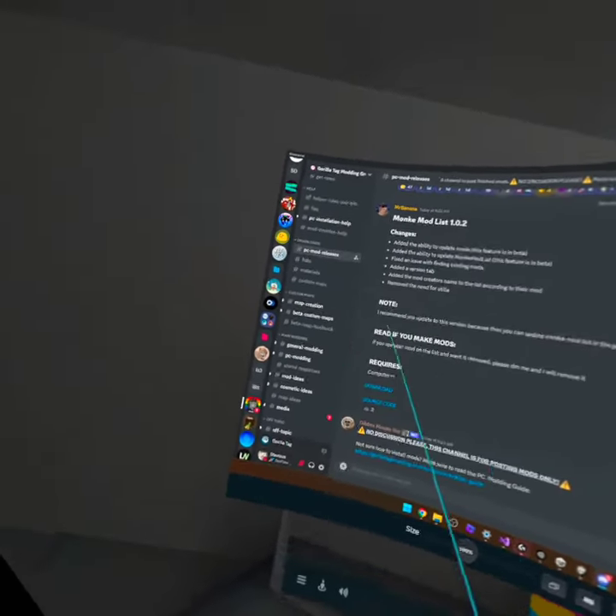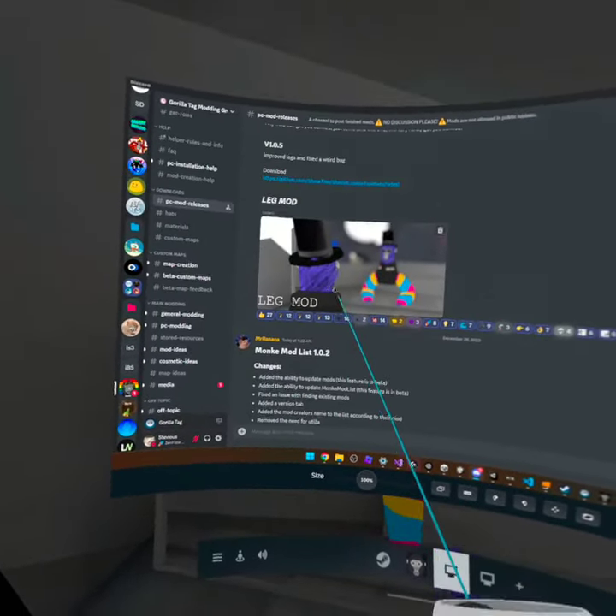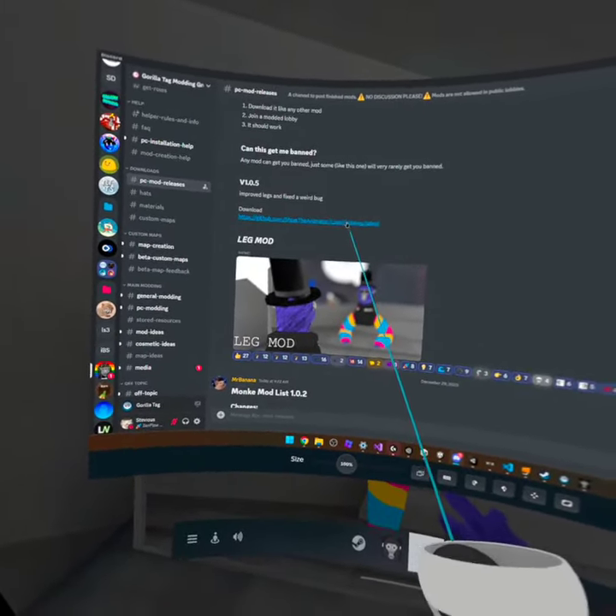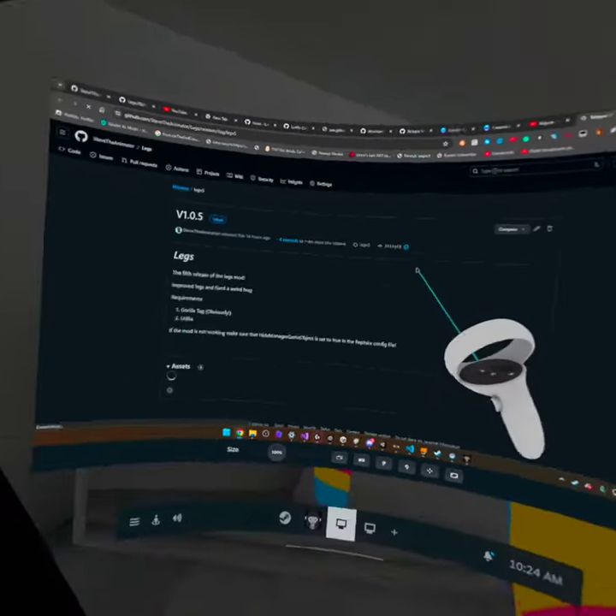You're gonna wanna join the modding group. Then you're gonna scroll up a bit, see the leg mod. You click this link right here. It should bring you to this.